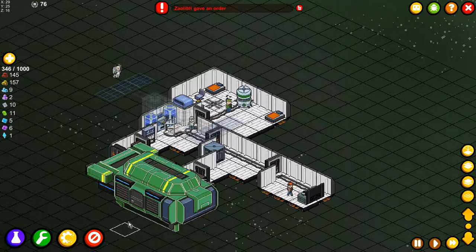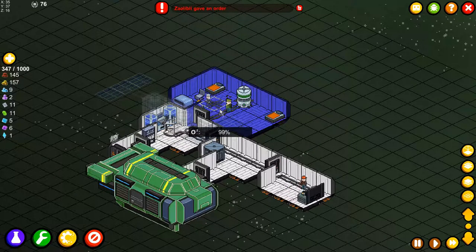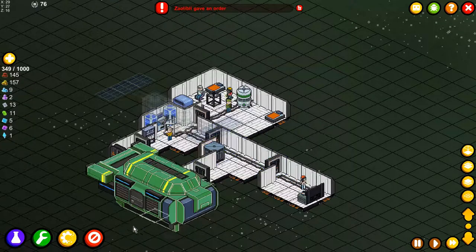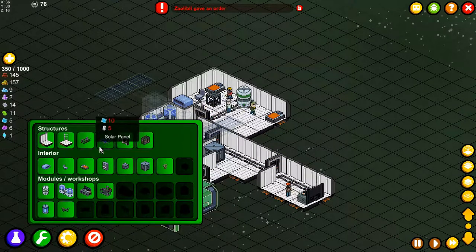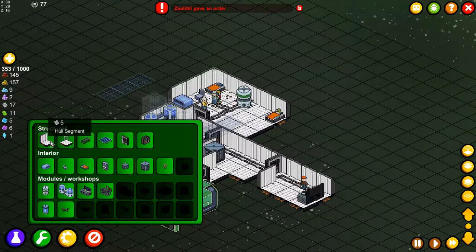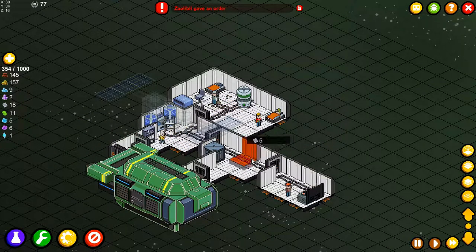Zoopy gave an order. You want to place power to that one — I don't mind, I'm not sure what you're going to do with it. But for now we need to expand this station.